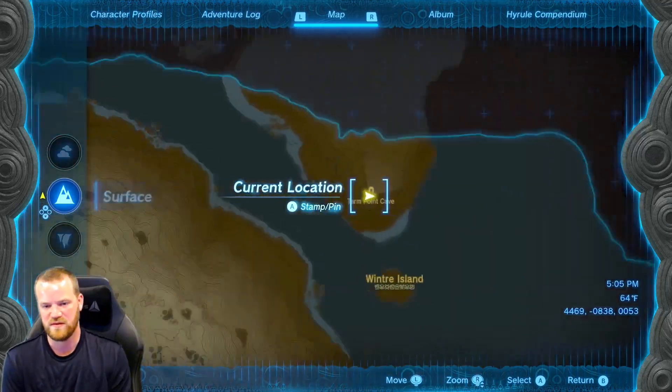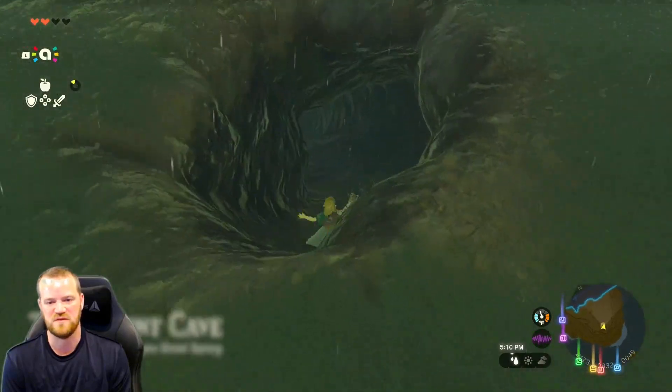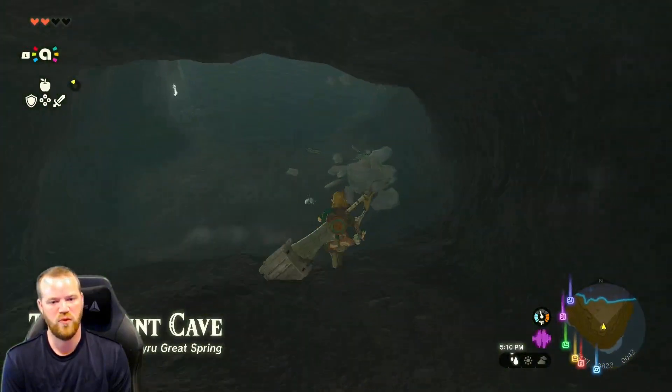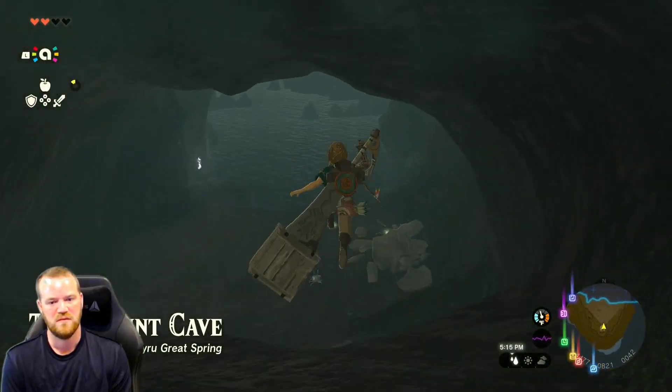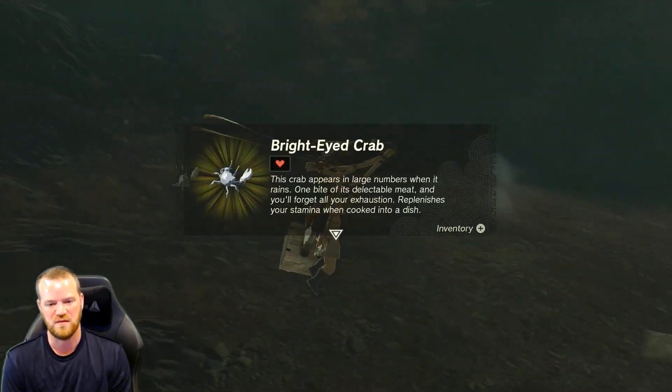We are here north of the Winter Island. There's a little cave entrance — Tarm Point Cave. Looks like there's a crab or two. Bright-eyed crab.